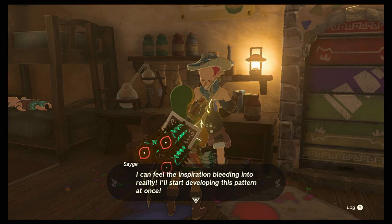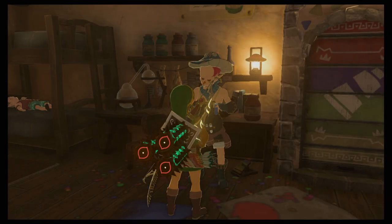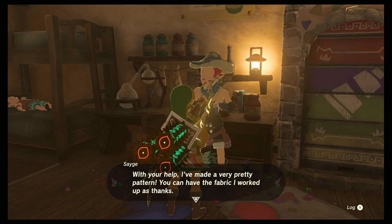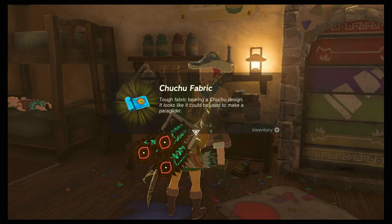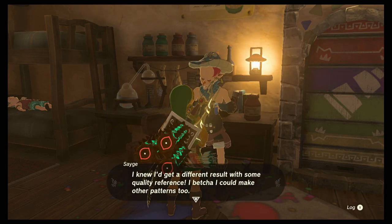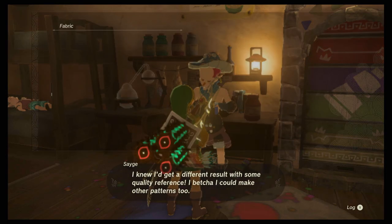He says the photo came as an inspiration and he'll start developing the pattern at once. He was trying to nail it all down, but with your help he made a very pretty pattern. You can have the fabric he worked up — the Chuchu fabric. Cool.